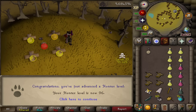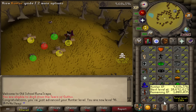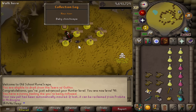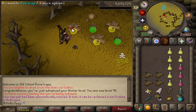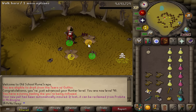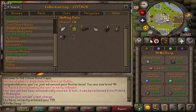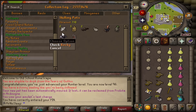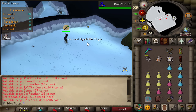After a bit of black chin grinding we got 96 hunter - just three levels off 99. Even more incredible than the hunter level: the baby chinchompa skilling pet! A few weeks ago I got the farming pet, and before that the giant squirrel, so now we have all skilling pets minus the rift guardian. My luck on this account with pets has always been good.